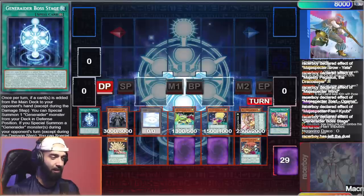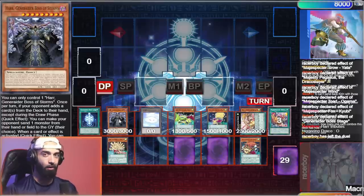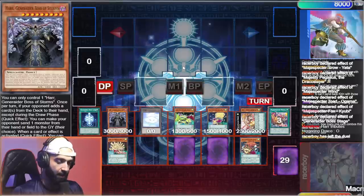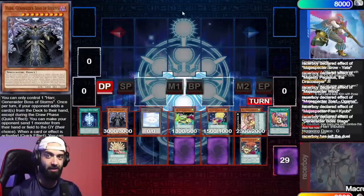If you don't open Baron you can play Generator Boss Stage instead of Secret Village — it makes your end board slightly weaker but Har stops Evenly. Similarly if they Nibiru you, you still have a negate in Har plus insane follow-up and whatever 15 defensive cards you draw. Your opponent's not playing because they have five cards and you have two to three interruptions plus follow-up. If you guys like this video make sure to subscribe — I have five deck lists to show you in tomorrow's video. New Magic Specter is better than Electromite and I firmly believe that. Hope you enjoyed, see you tomorrow.